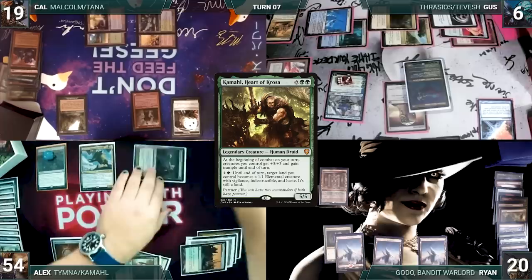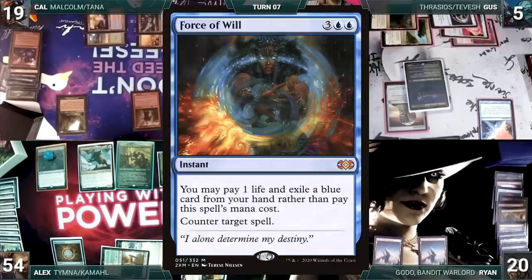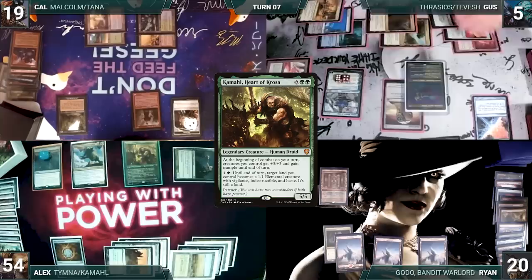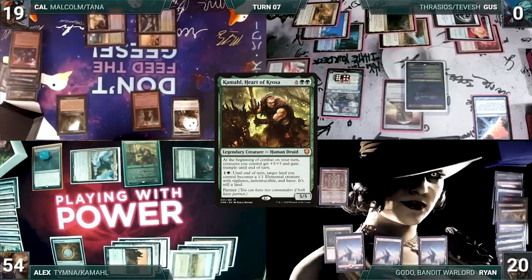Alex draws and plays a Snow-Covered Plains for turn. He recasts his commander, Kamal. In response, Gus taps his City of Brass to cast Mystical Tutor, fetching up a Force of Will onto the top of his library. He activates Teferi, drawing and discarding. He goes to cast Force of Will, but Alex reminds him of the Yasharn on the battlefield, which prevents him from paying life to cast it. Bummed out, Kamal resolves. He moves to combat, Kamal triggers, and Alex's creatures get plus three, plus three, and trample. He attacks Gus directly with Yasharn. He blocks with Thrasios, takes the rest, and dies. Alex passes.